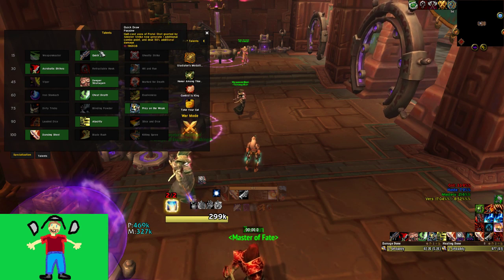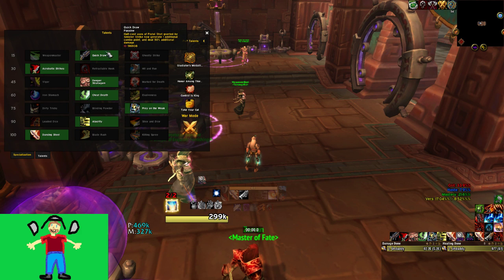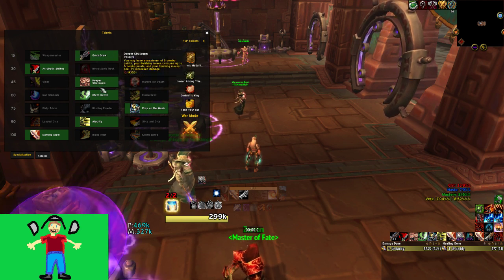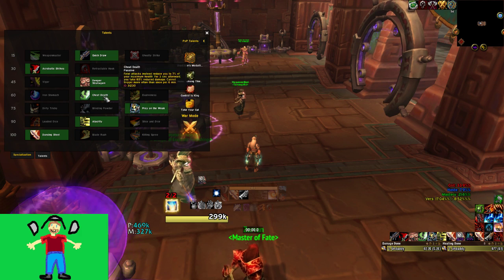At the level 15 row, you take Quick Draw every time. Level 30 row is preference, but if you're not taking Acrobatic Strikes I think you're crazy. We'll come back to the 45 row since it's the only one we're really going to talk about too much. Level 60 row, default to Cheat Death.